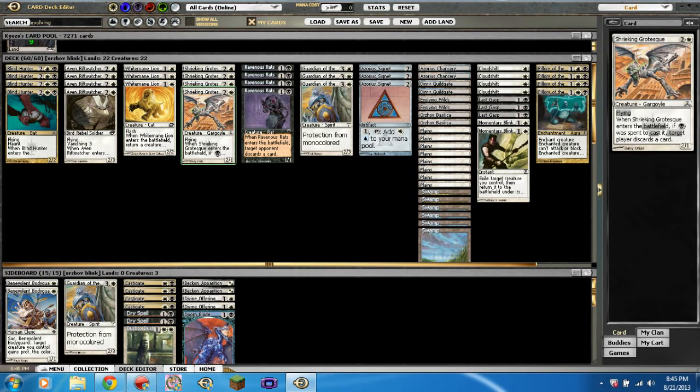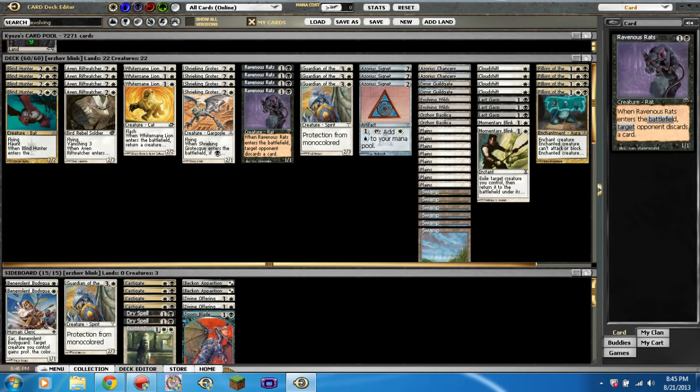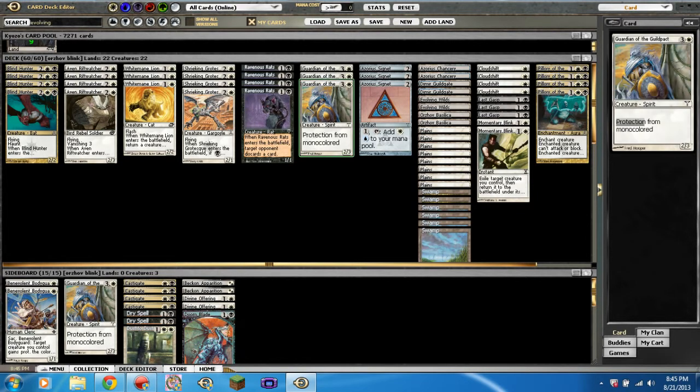Then we have four Ravenous Rats — a 1/1 for one and a black. When it enters the battlefield, target opponent discards a card. Nothing helps more than that card. And then we have three Guardian of the Guildpact — three and a white for a 2/3, pro mono-colored. A lot of decks in Pauper are actually mono-colored and a lot of people do not realize this.